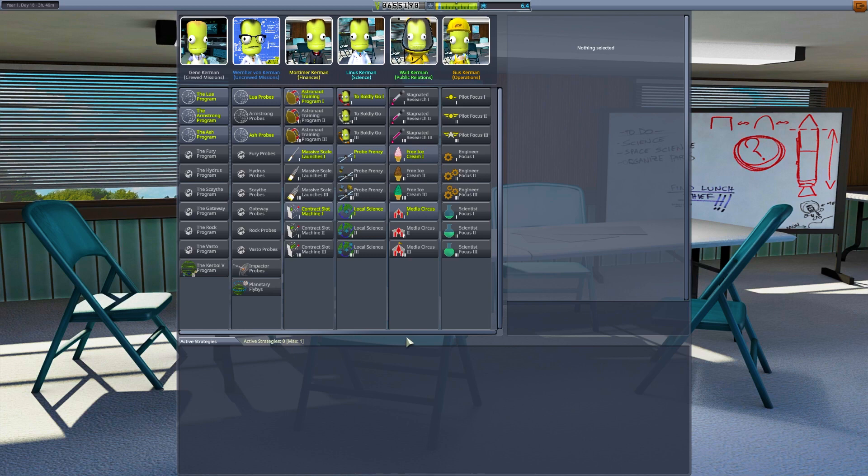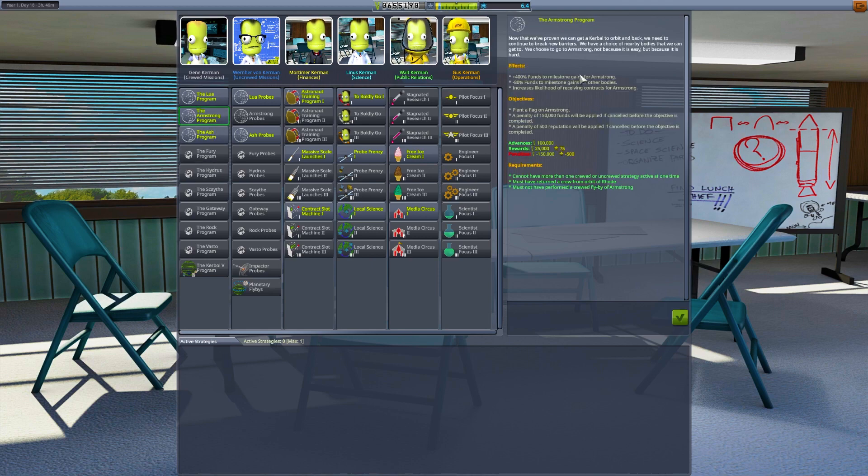We've got science from the surface of Armstrong, science from the space around Armstrong, and I noticed in our Strategia we've got the Armstrong Project. The whole idea is that we've got to put a flag on Armstrong - we get a penalty if we don't do it, and a penalty if we cancel it, but it gives 400% funds to milestones gained for Armstrong. So I think we should do those missions, put a flag on Armstrong before we come back and do our Lure mission. I'm going to put a craft up - probably send the Exploration Two again with a new crew member and meet you in orbit of Road.